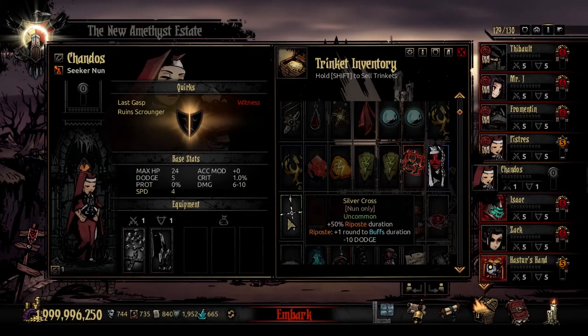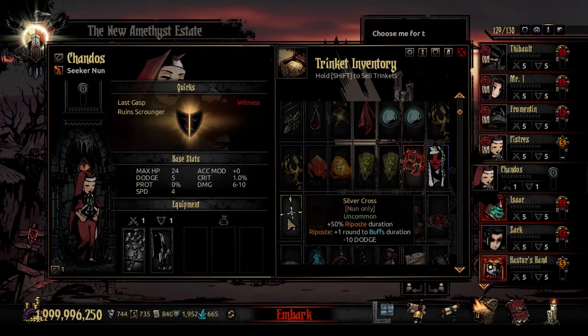The next trinket is Silver Cross. It adds 50% to your Riposte duration, and each time you Riposte you add one round to the buffs you have going on. In exchange you lose 10 dodge when you equip this trinket. It's not bad with her Penance Riposte skill, but overall that minus 10 dodge is concerning. I haven't used this yet, but it looks like it could be an interesting way to play.